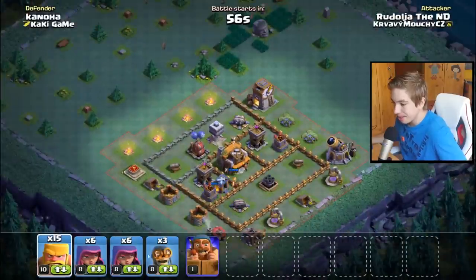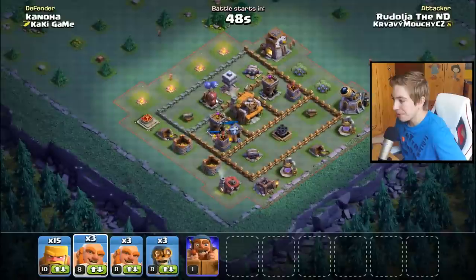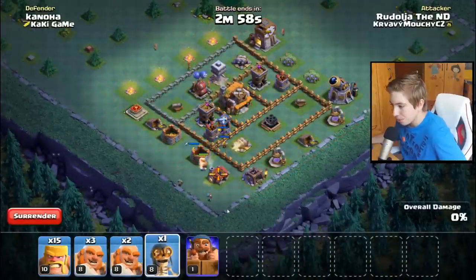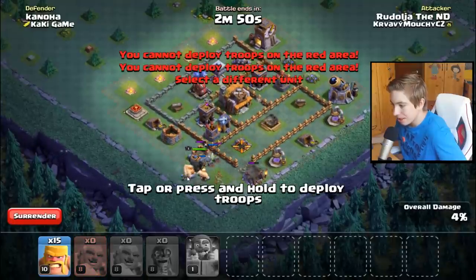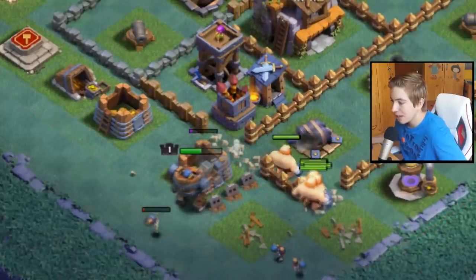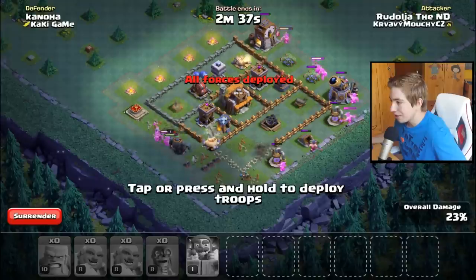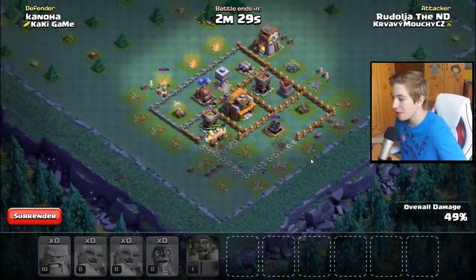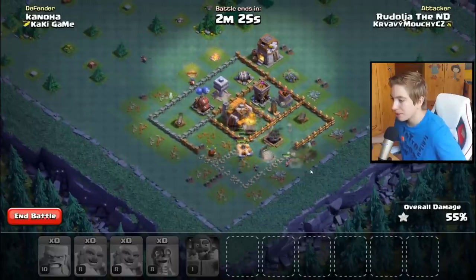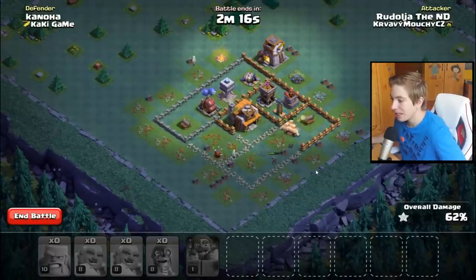Půjdeme dodělat ty dva útoky tou normální armádou. Normální armáda - tu co používám vždycky, co jsem ukazoval na začátku, protože tam prostě sedí nejvíc a je nejlepší podle mě. Zase dáme tady jednoho Gianta na průzkum, Battle Machine třeba, a teď sem dáme ty další Gianty. Battle Machine ještě nechcípne, hlavně bombři nesmí nechcípnout - jsou nejvíc důležitý. Velká bomba - tu jsem docela čekal.